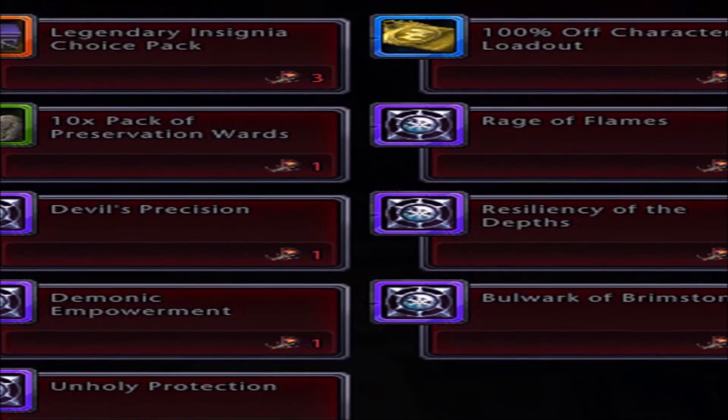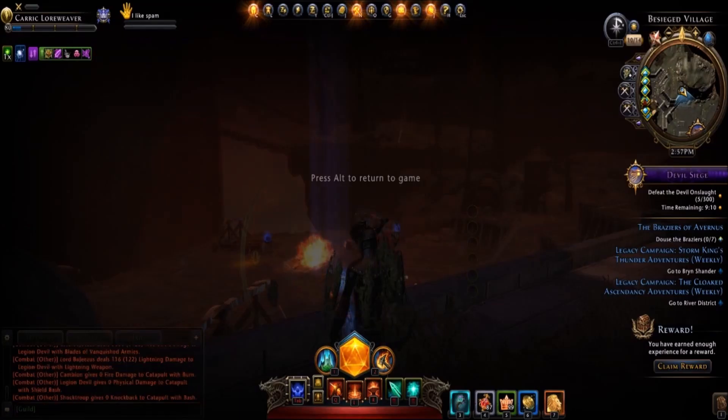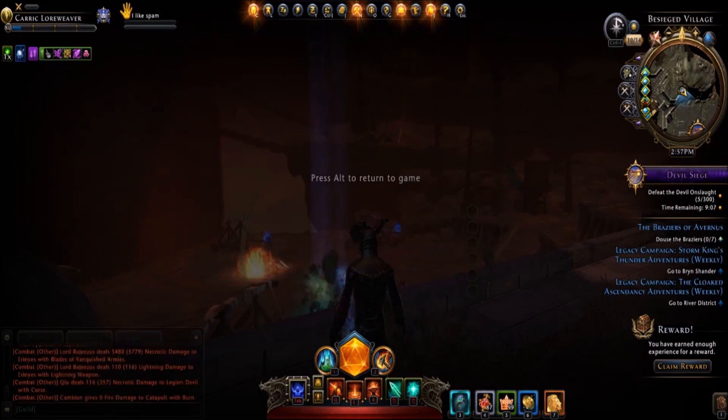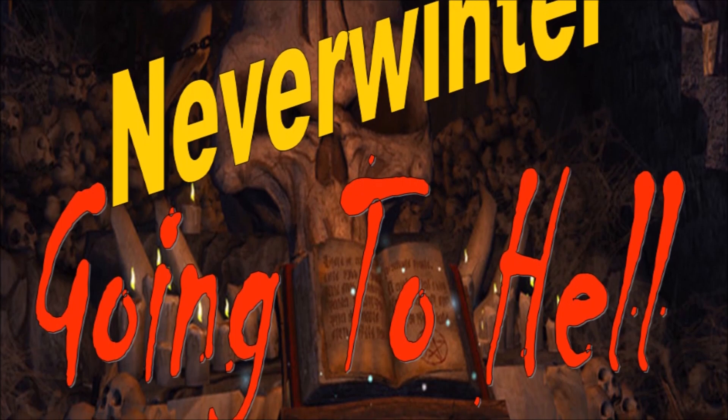Every success past 14 will give you tokens of flames, which can be used to buy more goodies including some new overload enchantments. I hope this gives you some motivation to play Hell Pit in Neverwinter this time around. Please hit that subscribe and like button if you haven't, and thanks for watching.